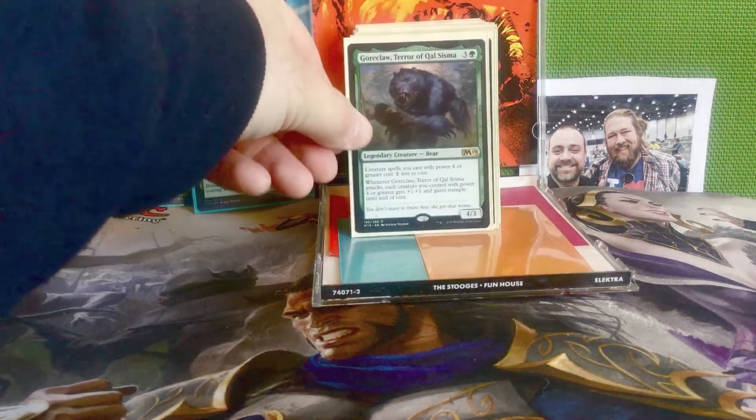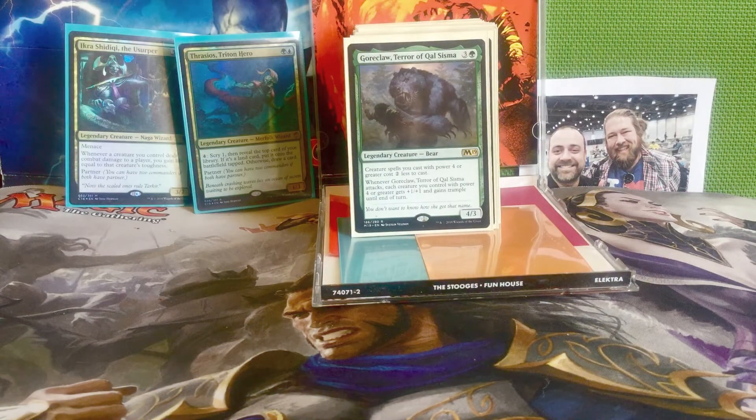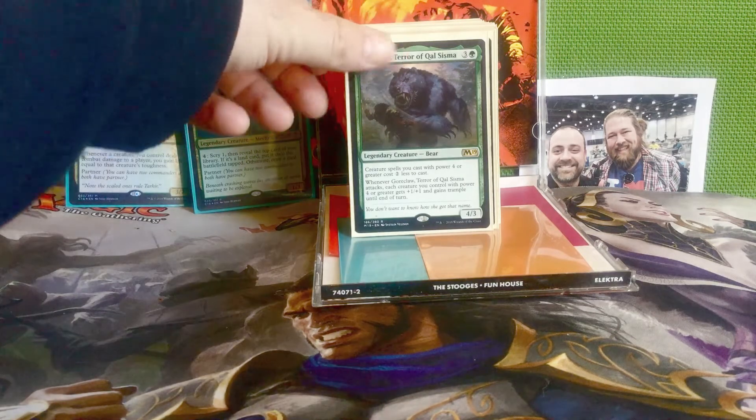Next we have Goreclaw, Terror of Kalsisma — three and a green for a 4/3 bear. Creature spells you cast with power 4 or greater cost 2 less to cast. Whenever Goreclaw attacks, each creature you control with power 4 or greater gets +1/+1 and gains trample until end of turn — that includes Goreclaw herself, giving herself +1/+1 and trample. She ramps all of our big creature spells.